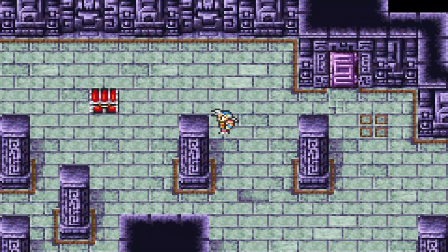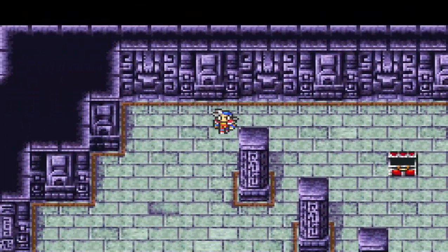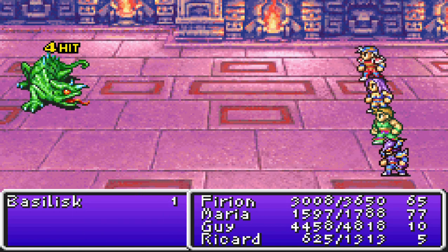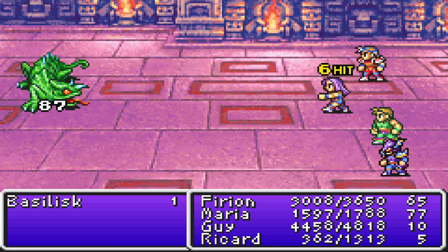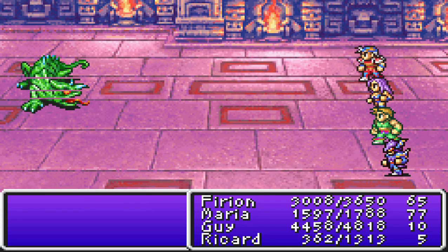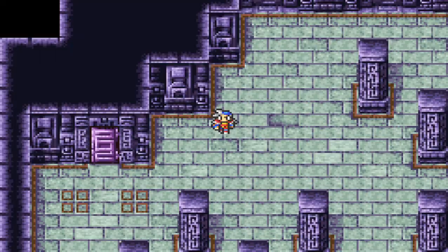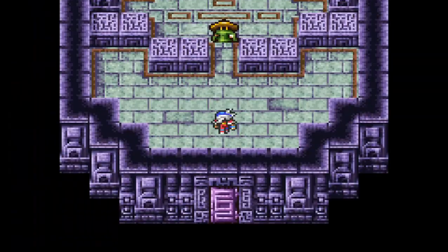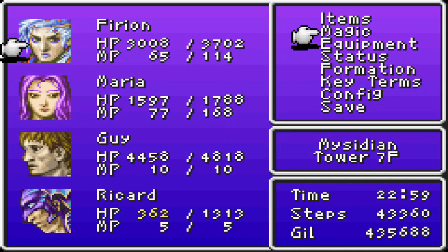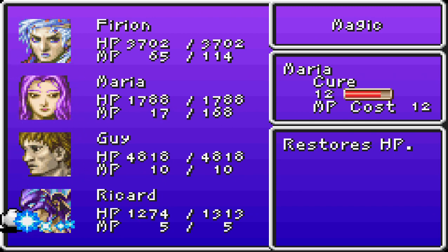There's a chest — Unicorn. Nice, whatever that does, we'll take it. We want to continue west from here. And eventually, of course, we're gonna find you-know-who — the Guardian — to you-know-where. If we haven't put this together by now, of course there's going to be another Sage blocking our path forward. Make sure you're healed up.